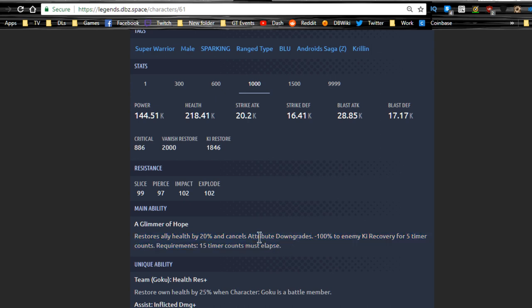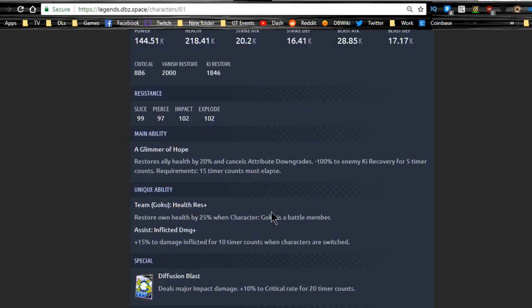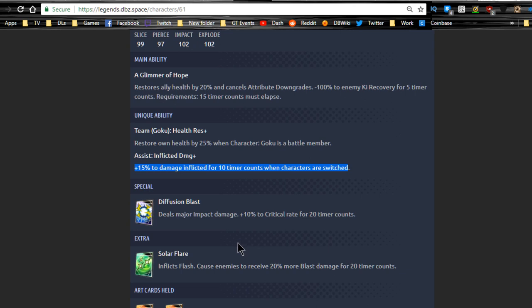Combine that with Pikkon's blast card arts cost increase and the opponent might only get off two or three arts cards before they can never recover. Plus Krillin restores all allies' health and cancels attribute downgrades — meaning status ailments against you go away. His unique ability Team Goku restores own health by twenty-five percent when character Goku is a battle member, which is awesome. His assist gives plus fifteen to damage inflicted for ten timer counts when characters are switched.